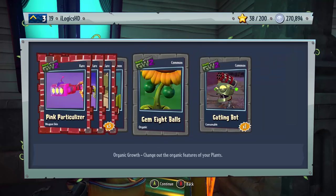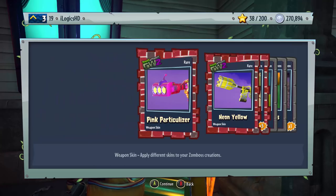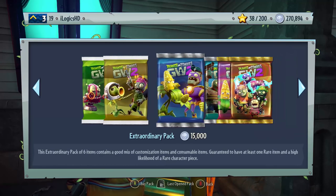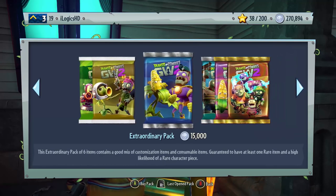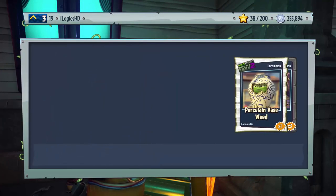We got the Gatling Bot, Gem 8 Balls, Silver Morning Shower, Flag Weed, Neon Yellow, and Particuliser. I don't know if that actually spent some coins for us or not there. Really got no clue. But let's get back into it — I'm really surprised that just happened, that was really strange.